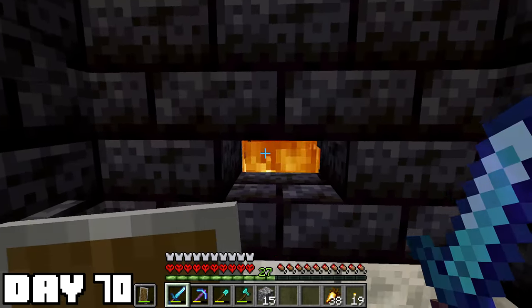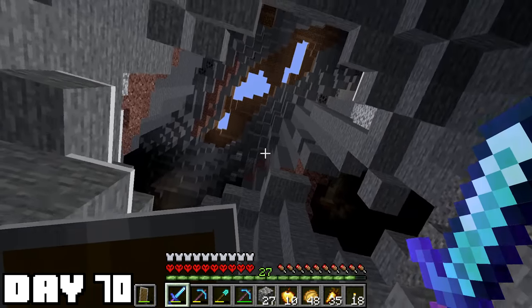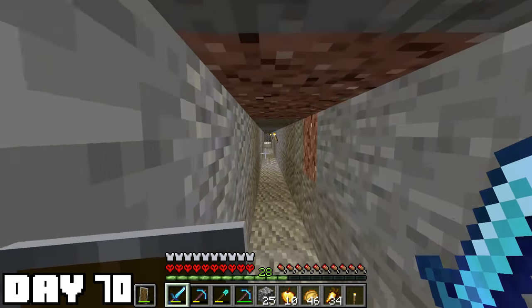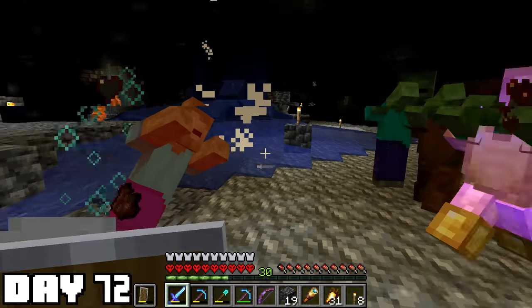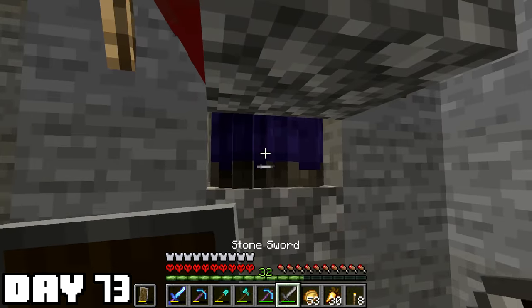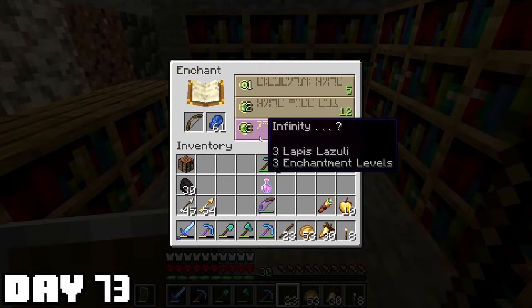I'm feeling so refreshed — what should I do today? Nothing like a good old-fashioned witch hunt. While I was out here I also went to that big hole that I found earlier — I could probably get phantoms if I didn't just sleep. A lot of nothing today really, but in the caves that happens. I'm still out here looking for witches — I need that sugar, but only found creepers. I've definitely hit somewhat of a power wall and the only way to get over it is some sugar. I did just get an infinity bow though — that'll help my arrow problem.